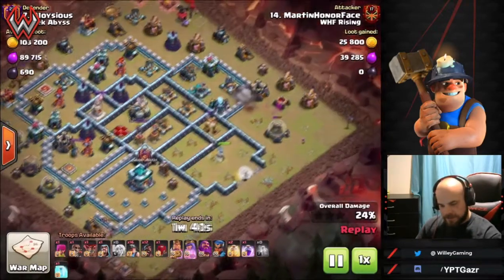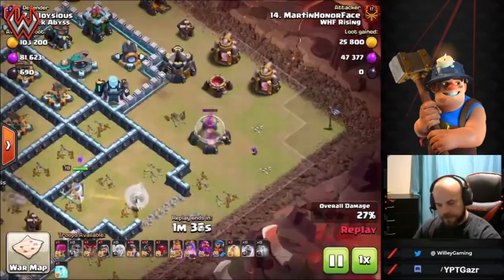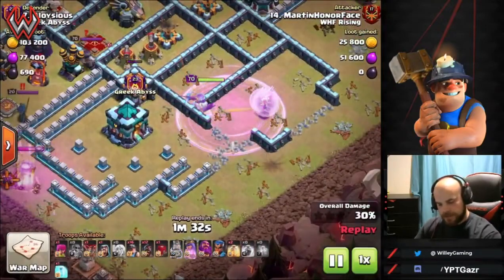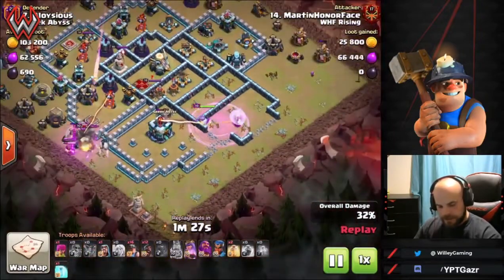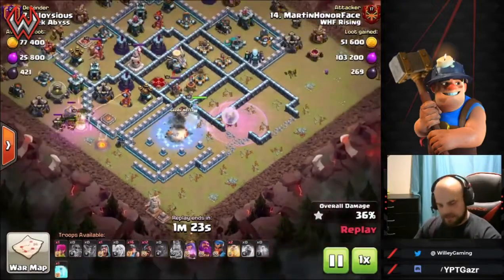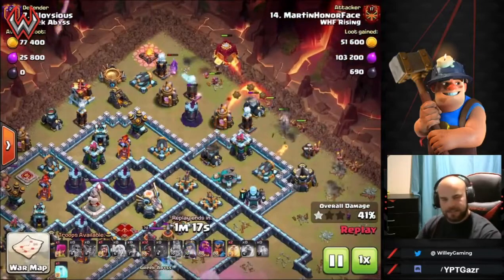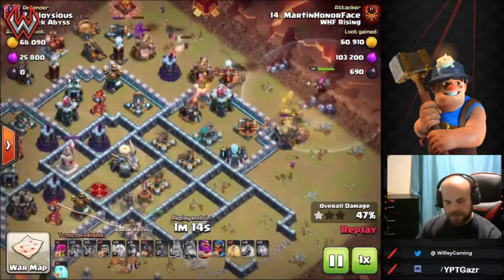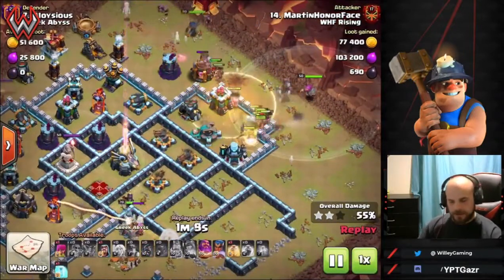The queen clears it out, a couple hog riders take down the archer tower, and a wizard finishes up the funnel on that side. A super wall breaker opens up the town hall for the queen — she can actually reach it from the inside. The king came in down here and this whole side of the base is funneled nicely. On the other side where the hybrid is going in, the siege barracks finishes the funnel and creates that narrow pathing.